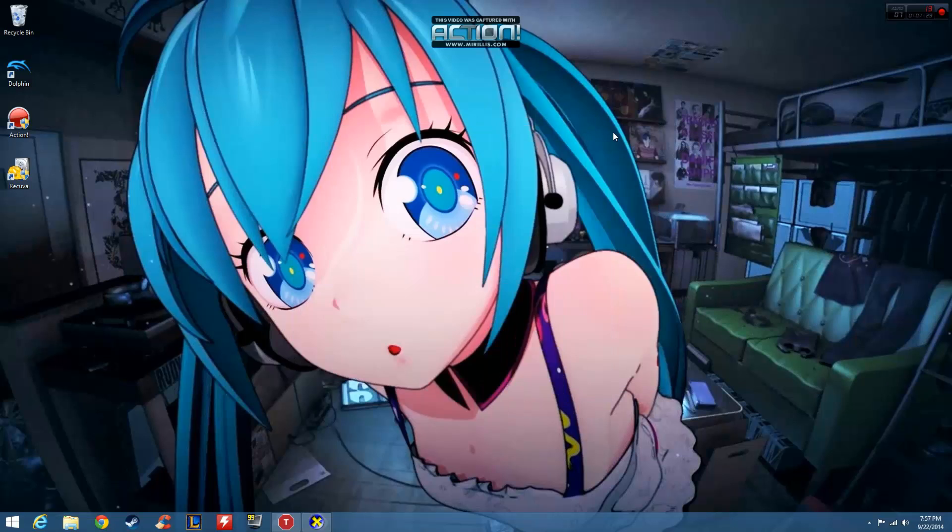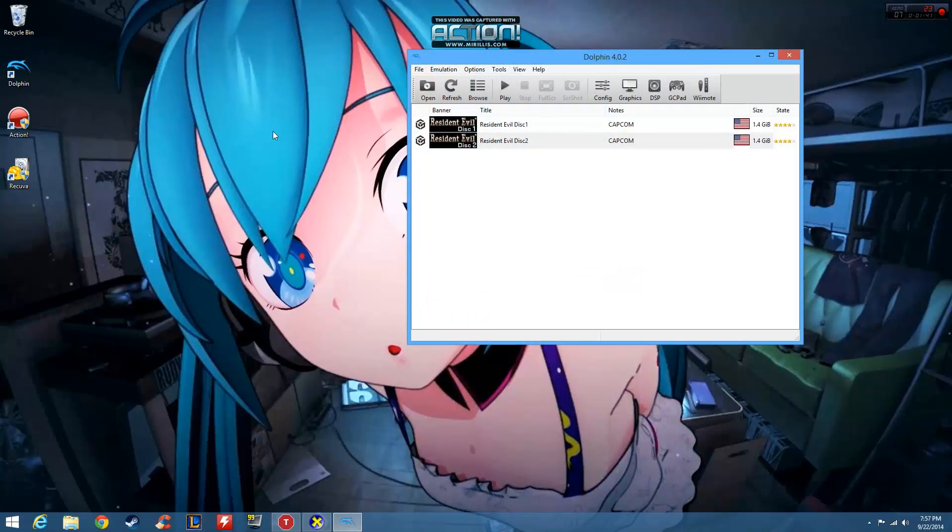That includes games like Crysis 2, Battlefield 3, Resident Evil 6, and any of the Call of Duties. Now I was going to use one of the custom builds — the ICC or the Intel AMD build — but they've gone out of style. Nobody's making them since the Dolphin version 3.0.